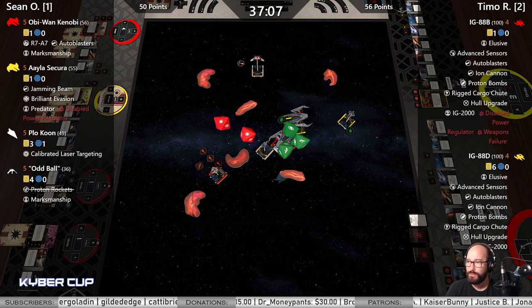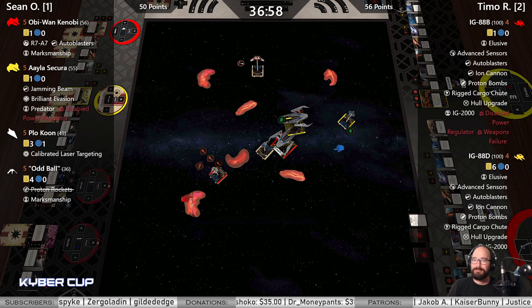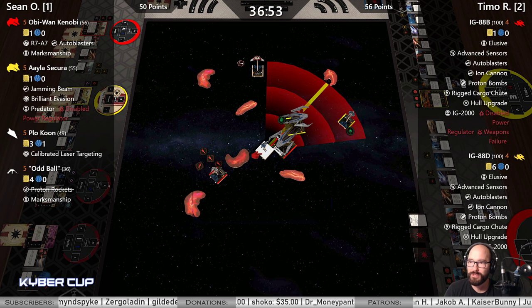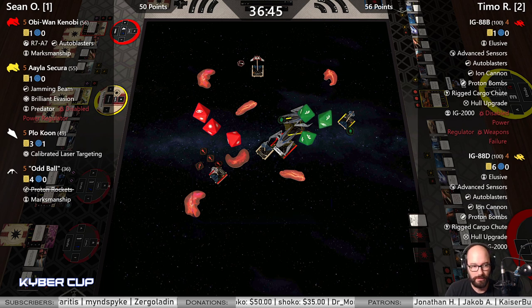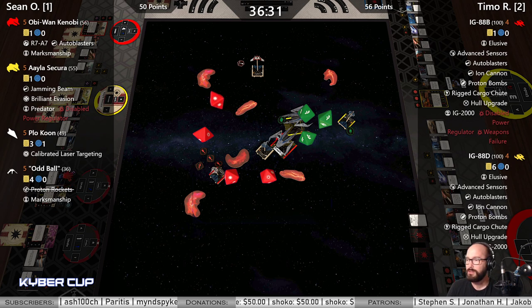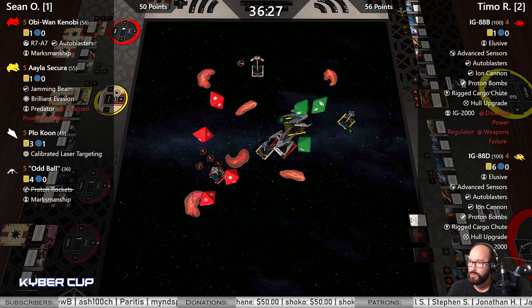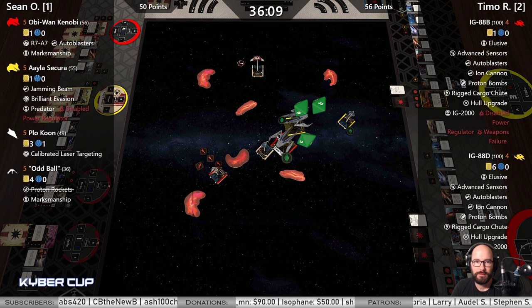Aayla — two dice. Spins a force point for two hits. Plo at range one with CLT — one crit and eyeball, adds the other eye, spends both force points for hit-hit-crit into Yellow, who uses Elusive. I think he's used Elusive three times and it has always been a blank into a blank. One of those is a crit — it is Fuel Leak. That's half points.